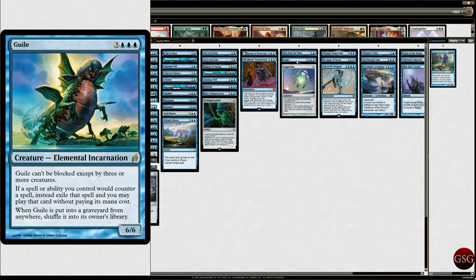Guile — elemental incarnation, can't be blocked except by three or more creatures. If a spell or ability you control would counter a spell, instead exile that spell and you may play that card without paying its mana cost. So it's like: counter, exile it, take it, play it. And when Guile is put in a graveyard from anywhere, shuffle it into its owner's library. Guile is pretty good.